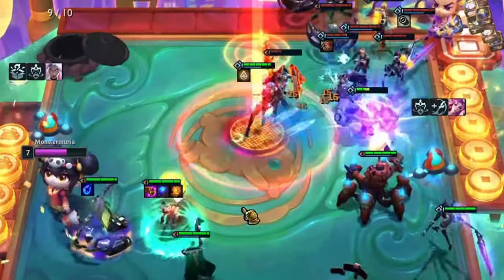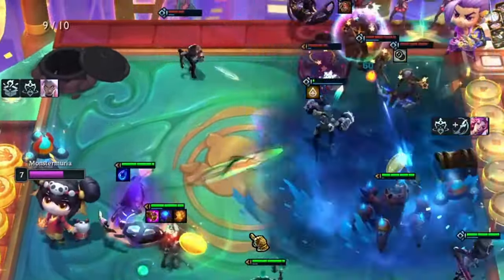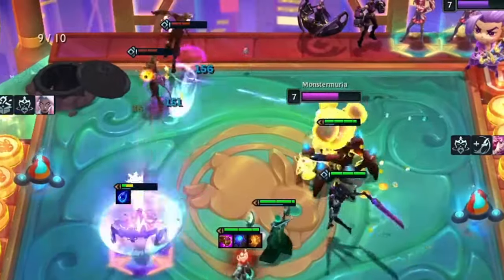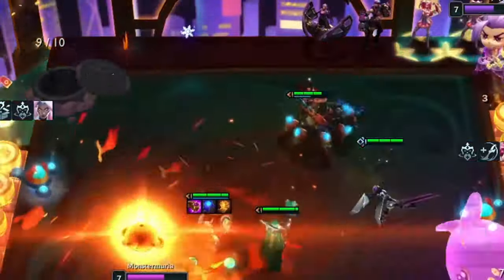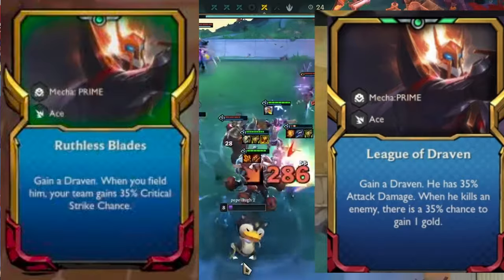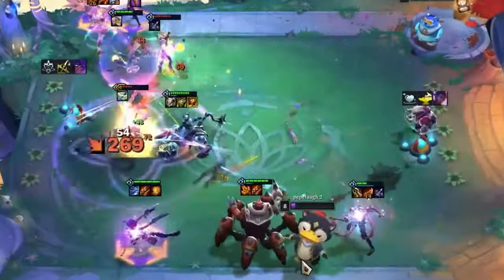Where do I start with Set 8? If my comments have anything to go by, it will be a set that will go down in a lot of people's hearts. A set really defined by what augments could be and what they could achieve. But there have been some distinct differences between the augments back then and what we have now. The most important being that every champion had one in Set 8, and they were either support or carry augments. The support augment gave you most of the time a scene-wide effect, and the carry would buff the unit that you chose.